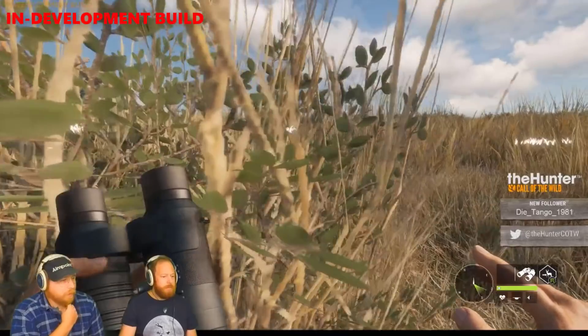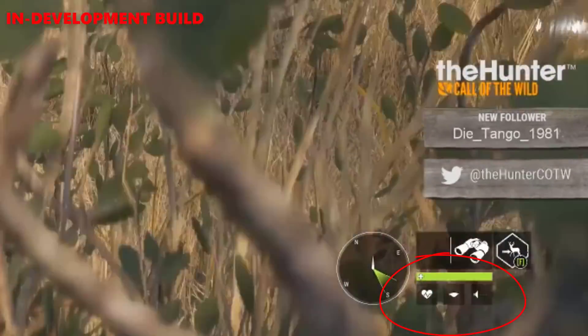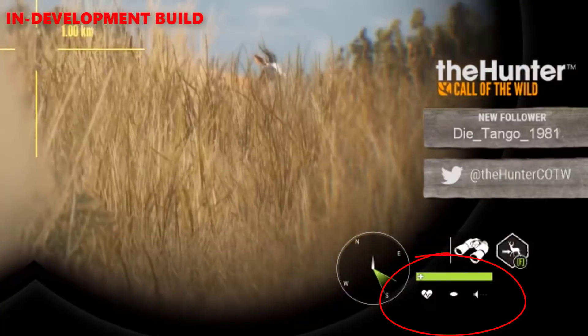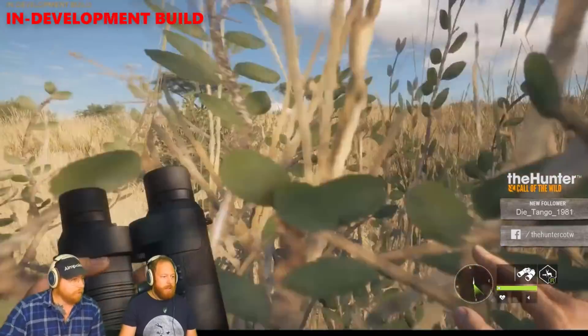However, making use of the bushes that are literally all over the savanna will supply us with cover. As you can see here, as TK moves up and down, in and out, it really adjusts the visibility. That is going to help a lot.